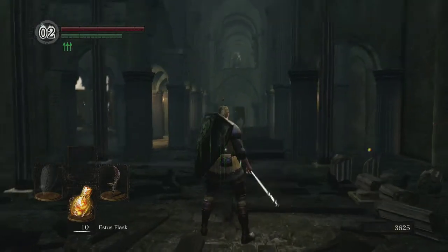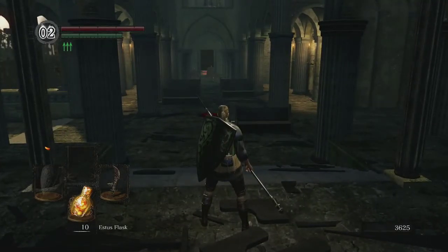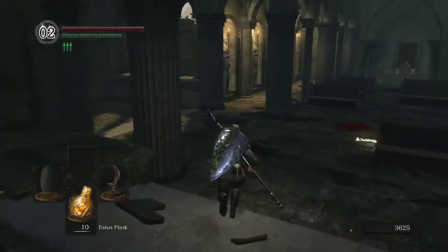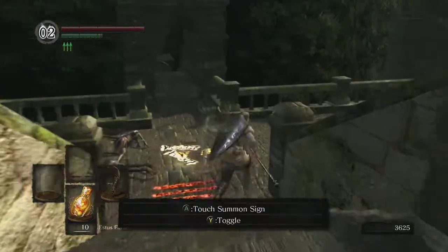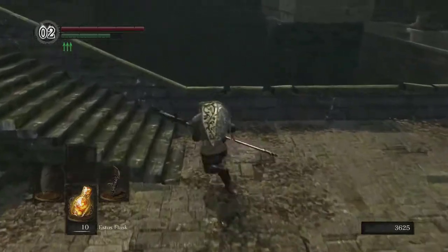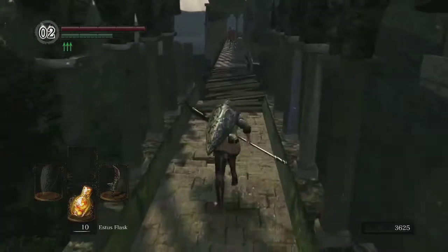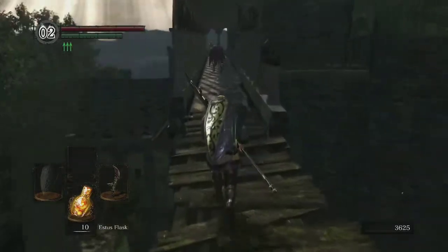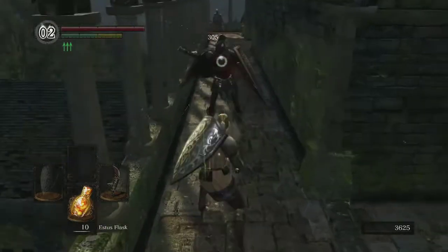This part can be pretty dangerous because we need to kill these three Balder Knights. Actually, I'm going to go a safer way, just to have one less chance at dying. You certainly could engage those three Knights — they die in one shot. You just got to be careful not to get shot by the Channeler while you're doing it. Here we might just have to engage one Balder Knight who is not even aware of our presence.